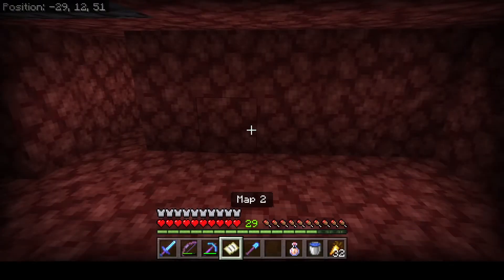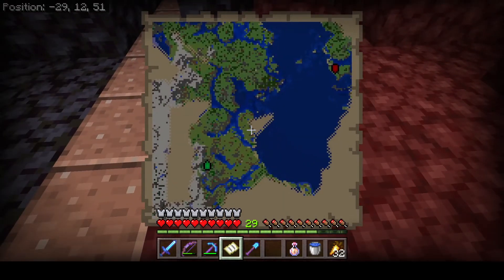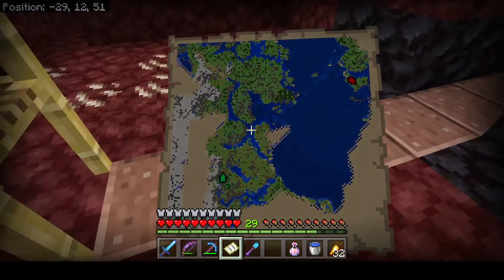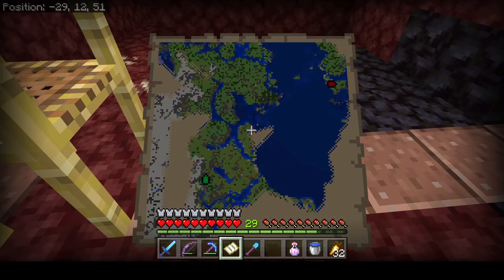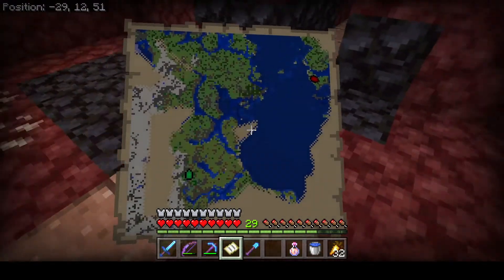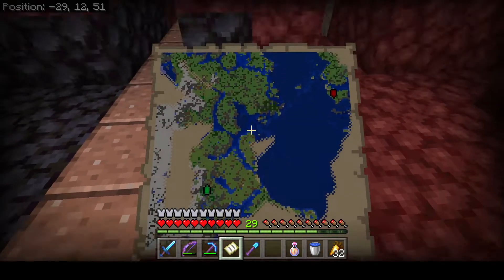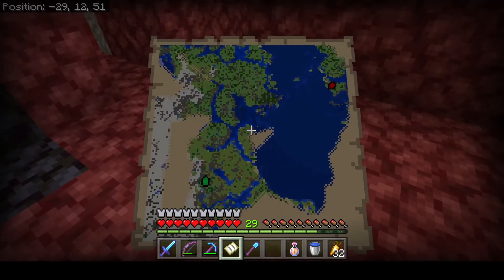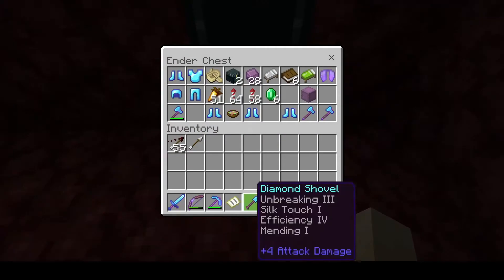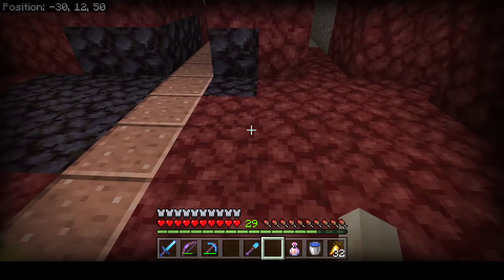Looking at my map, the top is always north, bottom is south, left is west, right is east. I'm okay digging east and I'm okay digging south, which is the direction we agreed upon. So I'm going to dig south and show you what I do. I'm going to put down my ender chest and put my map in there since I know what direction I need to go.